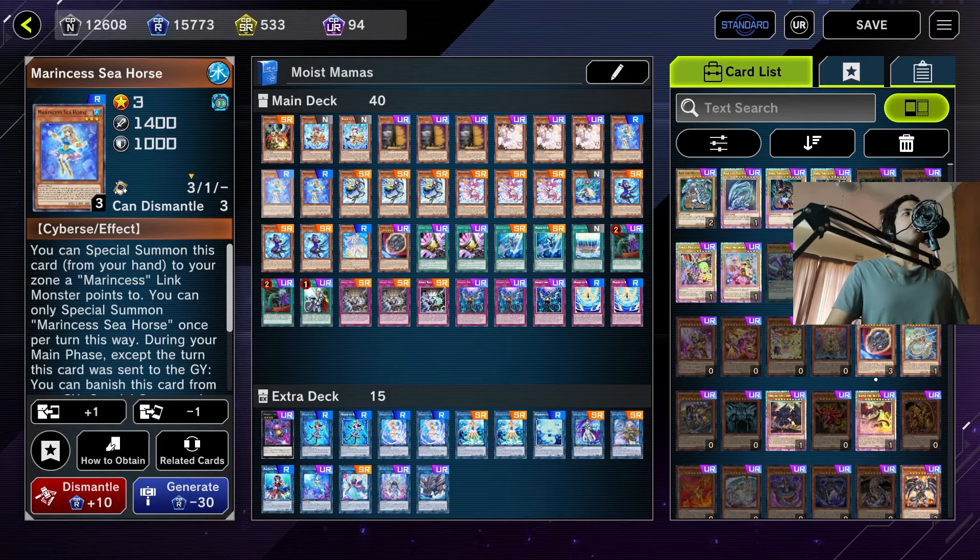Let's take a look at how you should be building the deck. We're playing three Marincess Seahorse. Its first effect allows you to special summon it from your hand to a zone a Marincess Link monster points to. Its second effect lets you banish it from the graveyard to special summon a Marincess monster from your hand to a zone a Marincess Link points to. Both effects are hard once per turn and you can only use one per turn.